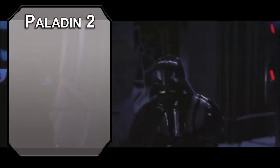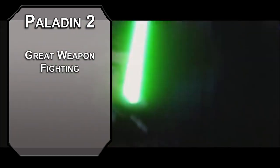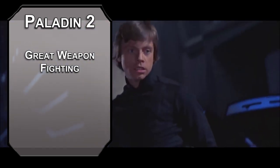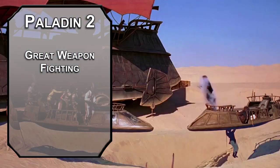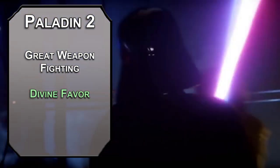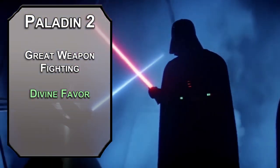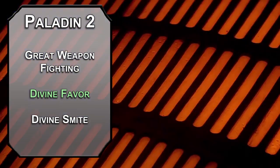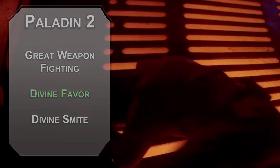Second-level Paladin is where the Jedi stuff really kicks in. You get a fighting style — go for Great Weapon Fighting to reroll ones and twos on damage dice with a weapon you're wielding two-handed, like a longsword. This is a versatile weapon, meaning it can be wielded two-handed but doesn't have to be if you want a free hand for spells. Spells like Divine Favor, which adds 1d4 radiant damage to a weapon for one minute, so your saber can have a little bit of light. If you want that saber to have extra light, Divine Smite adds 2d8 radiant damage to your attacks, with an extra 1d8 against fiends and undead — so if Palpatine ever comes back, you can lay the smackdown. Not that that would ever happen.